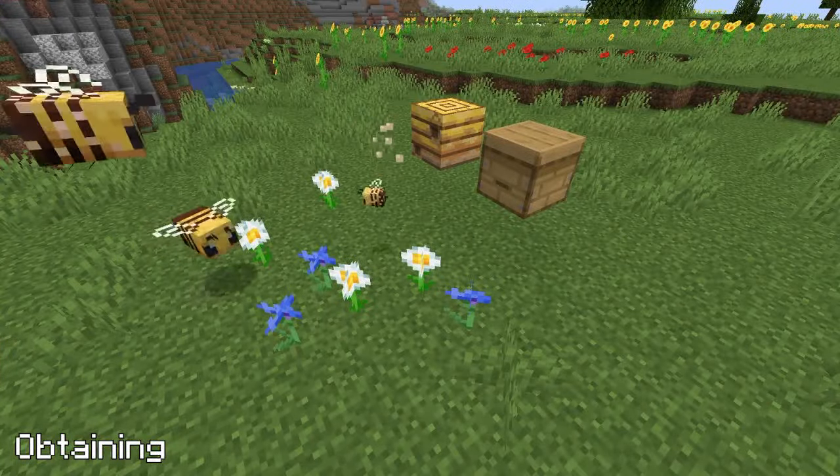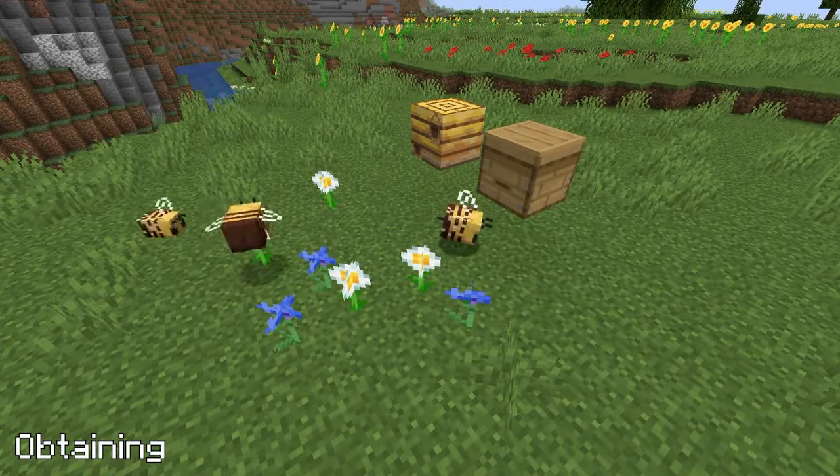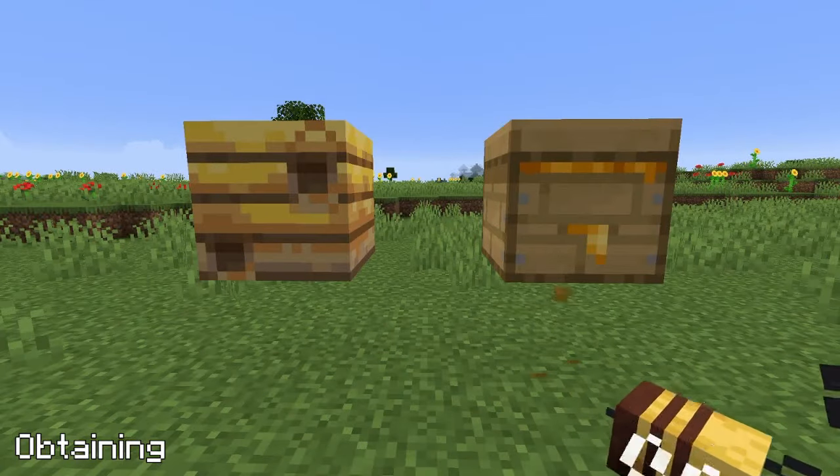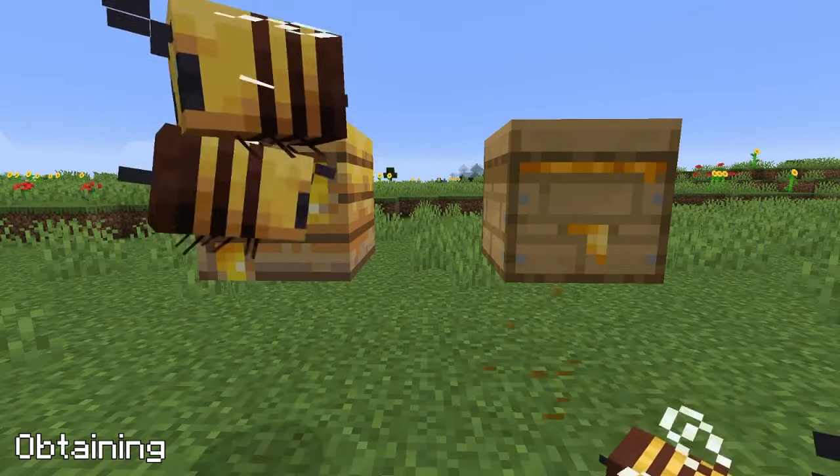Bees fly in and out of both nests and hives, and each time they do they increase the block's honey level by 1. When it reaches 5, honey can be seen on the texture as well as dripping down.